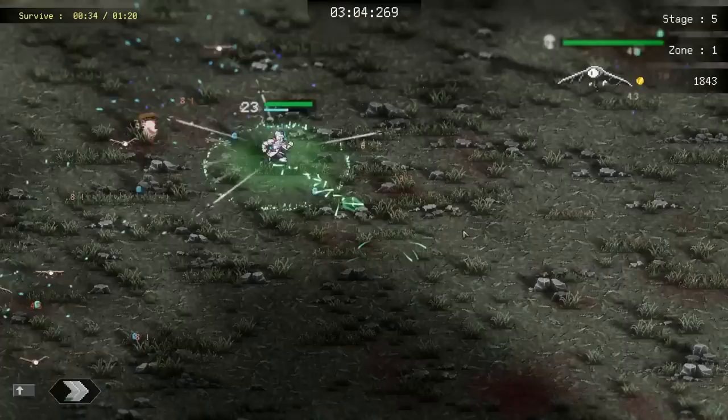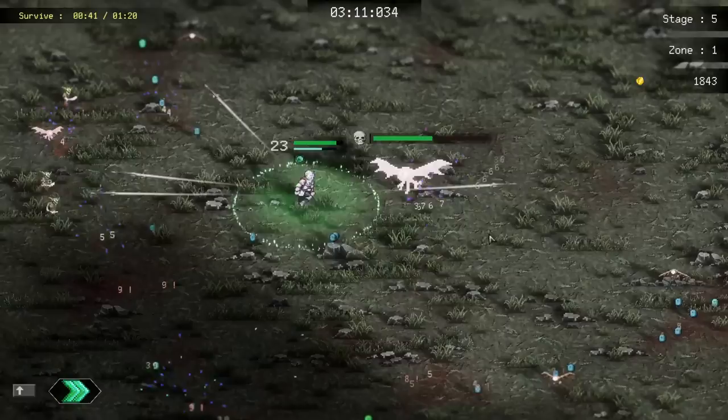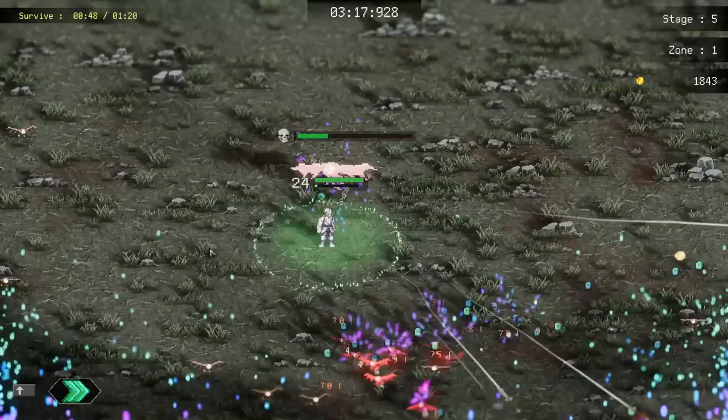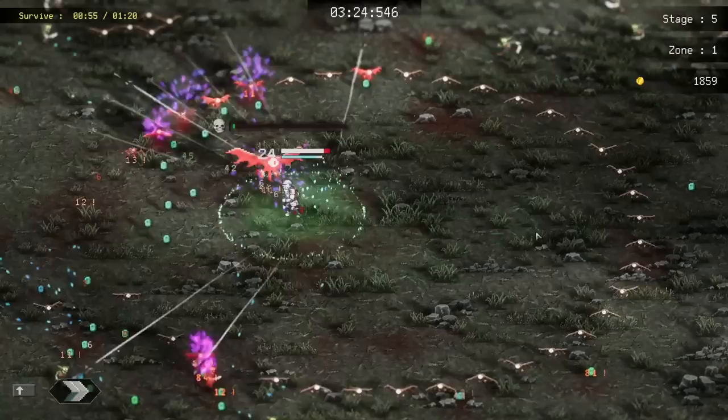I want to have a big death aura. Maybe I should chase down - maybe I should go to the swarm stage, but if I go to the swarm stage I'm definitely not gonna get the time thing going. Let's banish this too, I don't like it. Let's go with more projectiles on the shurikens. Nice money and XP. Get the elite. Crit chance.